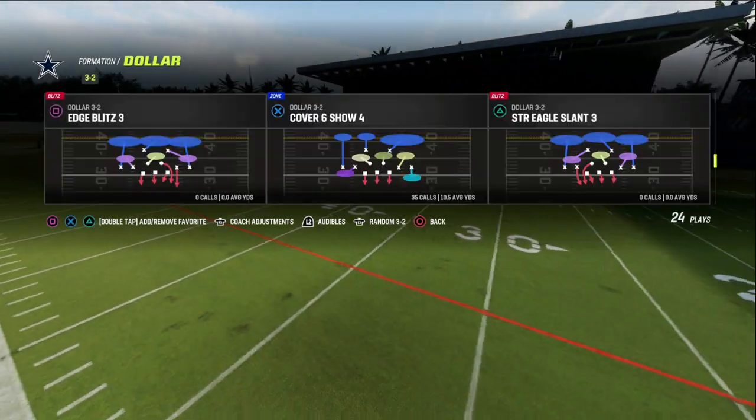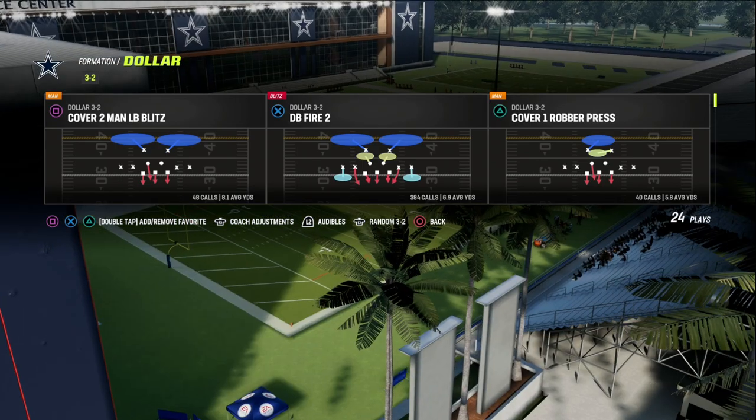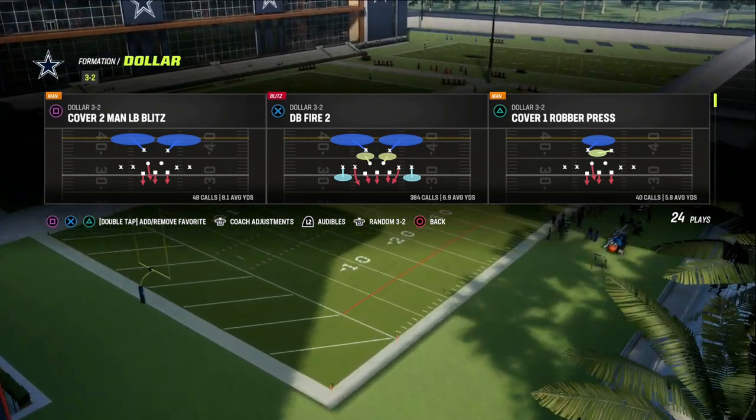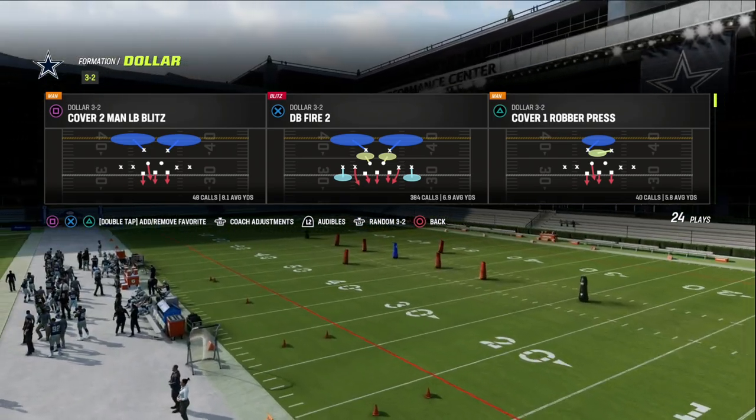Here is the setup. Dollar 3-2, our base defense — and really the defense I think you should be running every single time if you are running dollar, unless you're audibiling to match or to cover four, is DB Fire. I think it's at least the defense you should come out in.